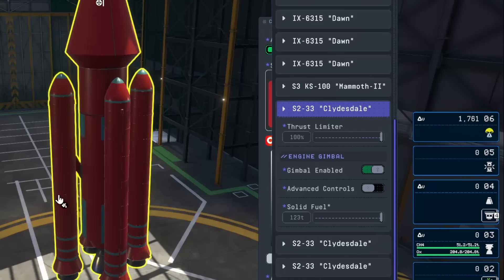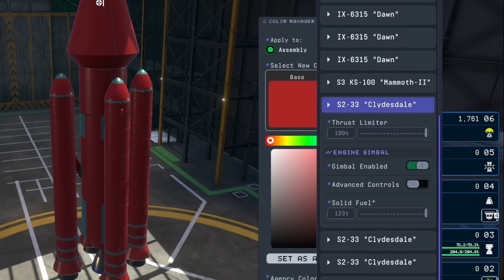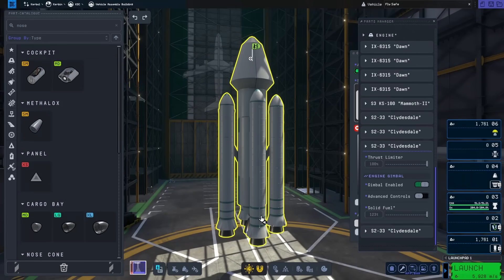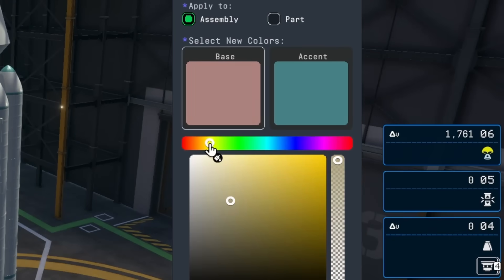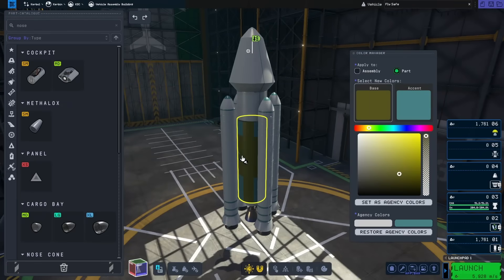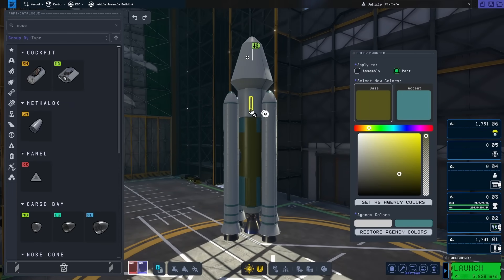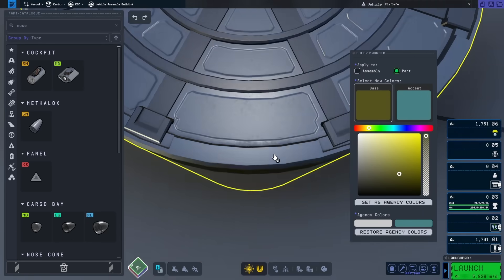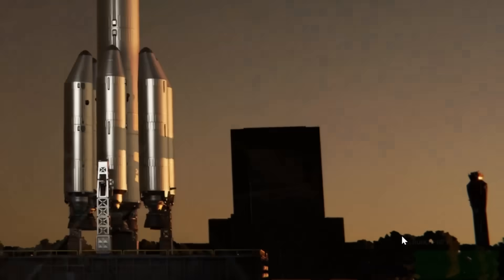With all the parts in place, it was time to do some coloring. Originally I thought red and blue would look good, but it was a little too harsh, so I went for white and blue instead, which looked a lot better. I also colored individual parts with yellow and blue for the middle sections. The paint tool did a pretty good job letting me cover everything.